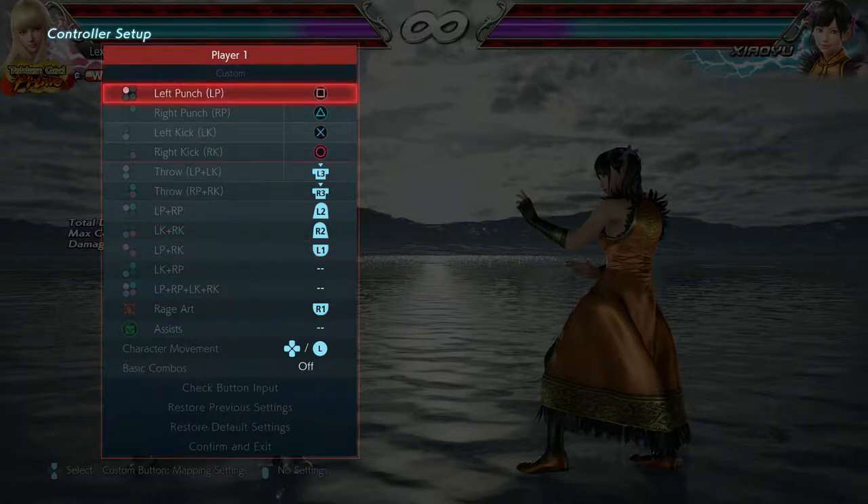Another thing you have to remember in Tekken — this is where it gets a bit mathematical. We call left punch 1, right punch 2, left kick 3, and right kick 4. These buttons are just combinations of them. This is also what you usually see in a combo video nowadays, like 1, 2, follow up 3 plus 4, followed by 2, 4. That's all these numbers I'm telling you right here.